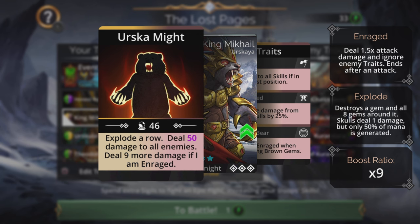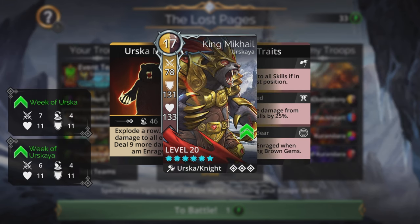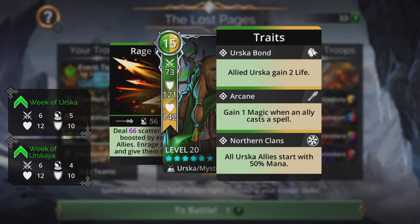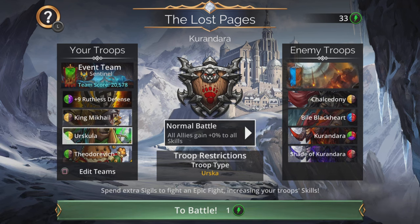King Mikhail explodes a row, does magic-based damage to all enemies, and deals nine more if enraged. Getting him enraged is super easy - just collect some brown, which you need anyway to charge him up. Urskula is here really to give us 50 percent starting mana on all our troops and can chip in with scatter damage if needed - remember that is also boosted by the medal.